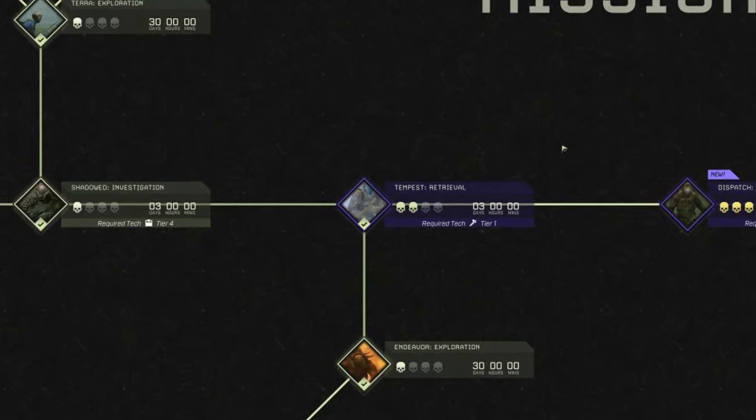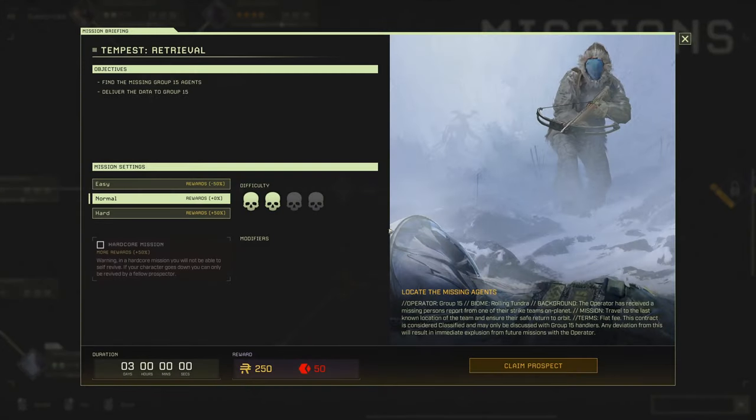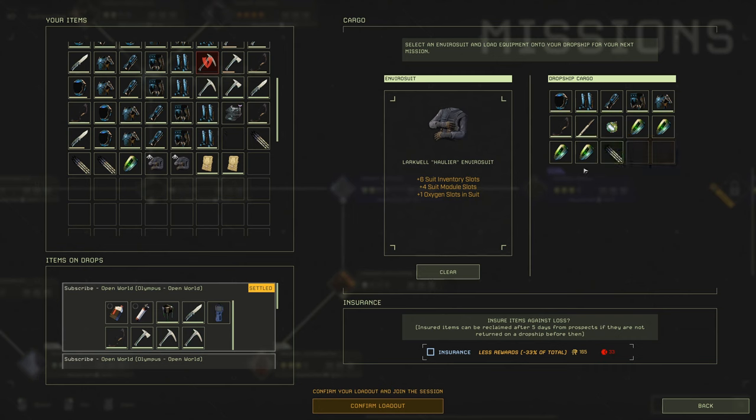The mission we're trying to do is Tempest Retrieval. This mission itself is actually really easy and really fast to do, but be aware because the missions before it do require tier 4 tech. So if you're trying to do this on a brand new character, it's going to take you forever.